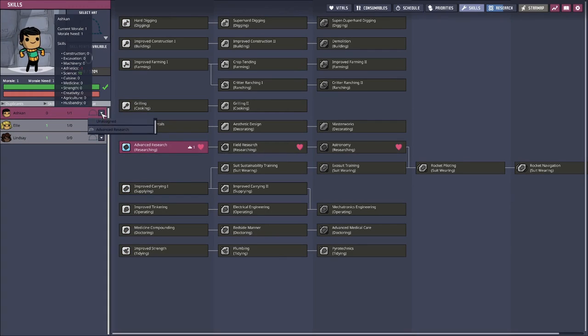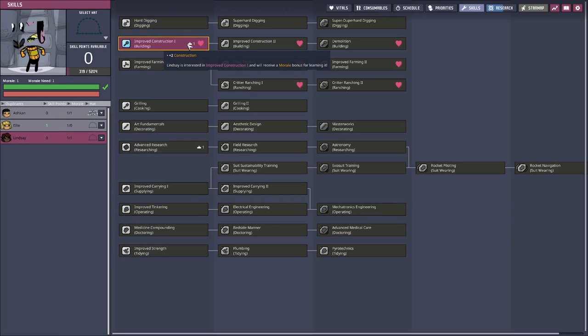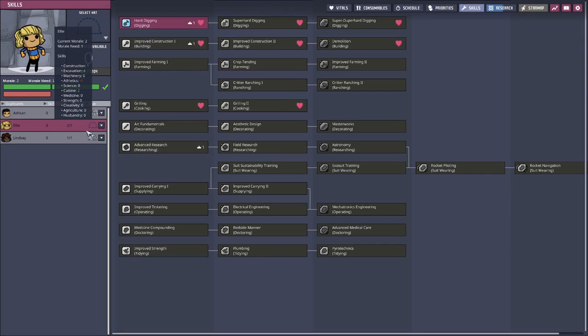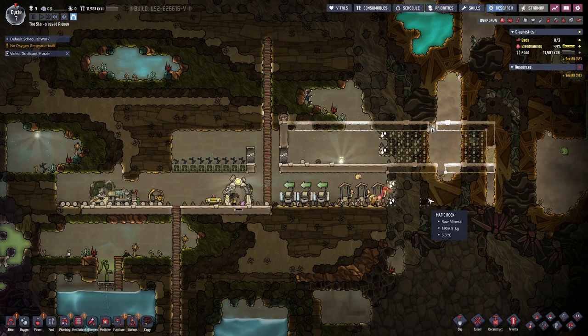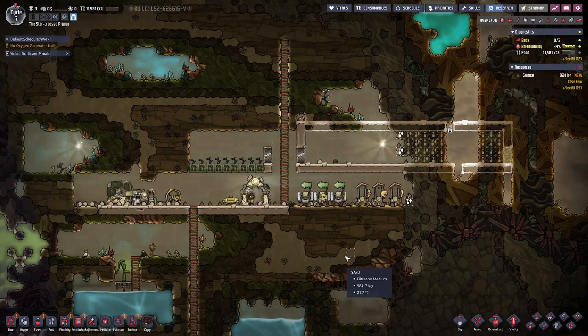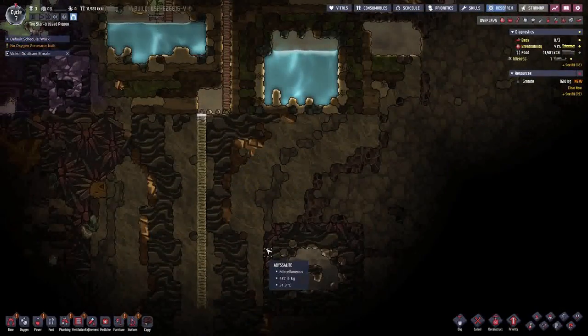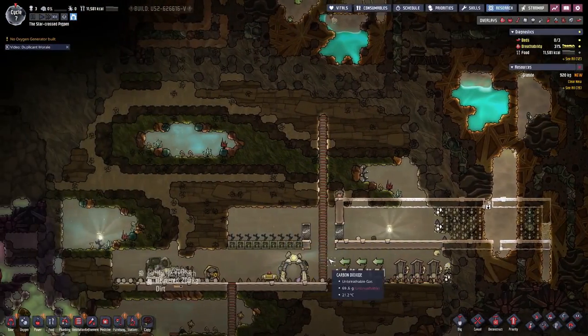We'll do a bit more research. The duplicants are already ready for their first upgrade, so let's do that quickly — the building type. Ali, you are now responsible for digging. This should help us with various tasks. We'll do a bit more research and explore a bit more before the end of this episode.